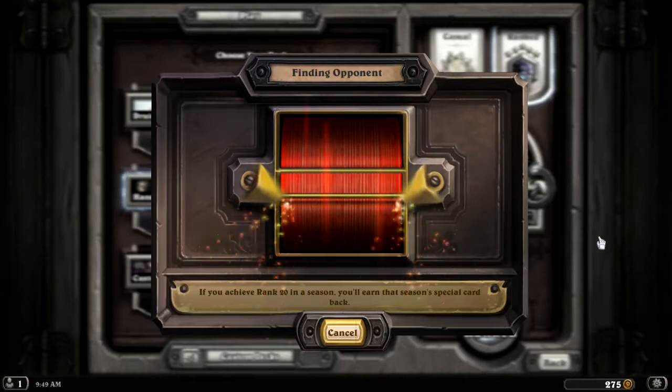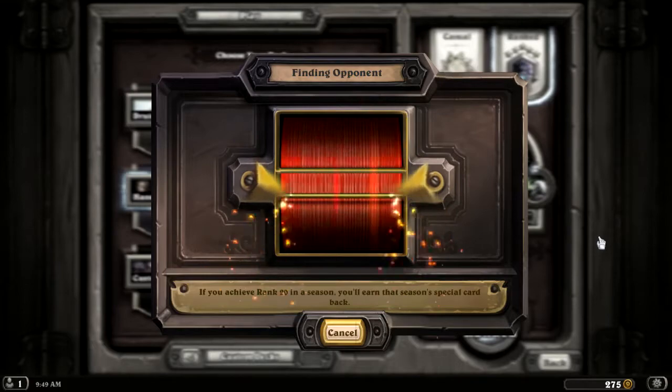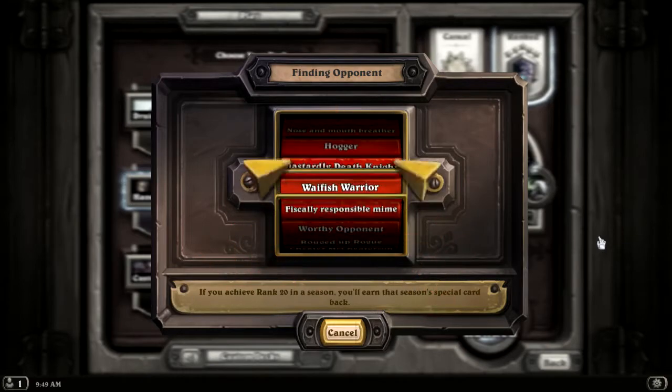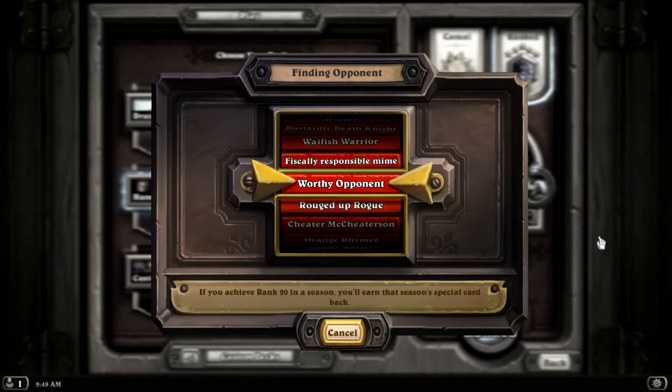My opponent used his life total aggressively, so maybe he made some mistakes, maybe not. I think I was probably dead the next turn. He might just not have drawn Leroy and had, like, two Shadow Steps and a Cold Blood in hand. But that is always a possibility.